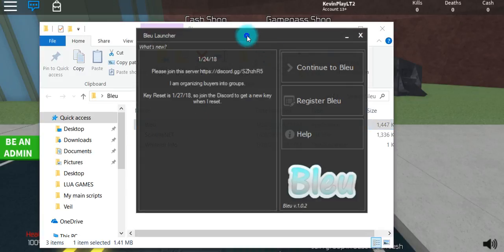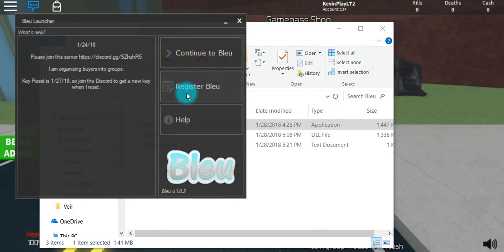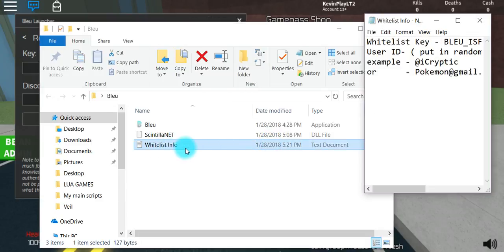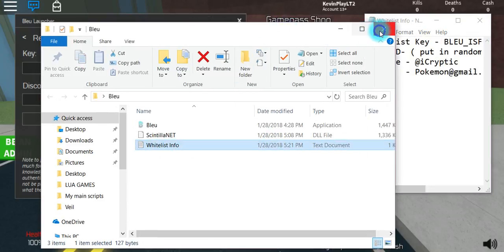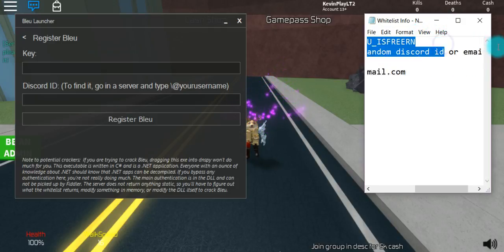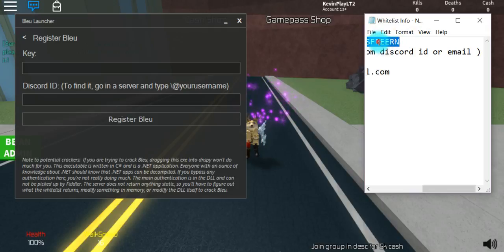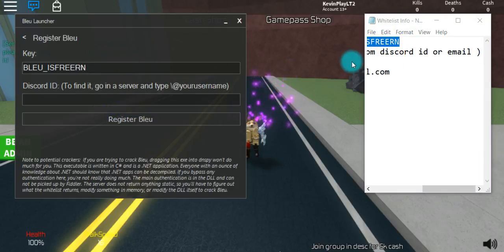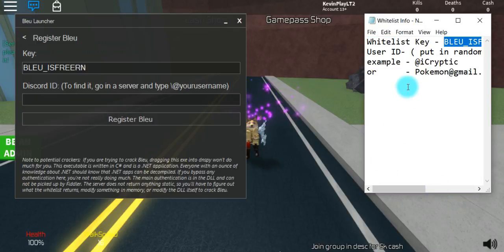So you want to open up the Blue executor. It will say this right here, so all you want to do is just click 'Register Blue', and then click open to this whitelist info thing, and then you can exit out if you want. The whitelist key is in the notepad — it is right here. So you just type in, or put in the key, and then you want to put in your email.